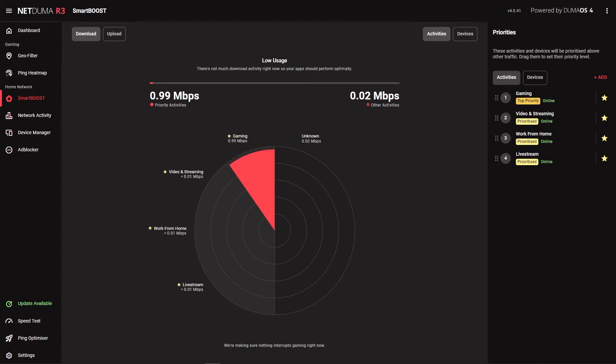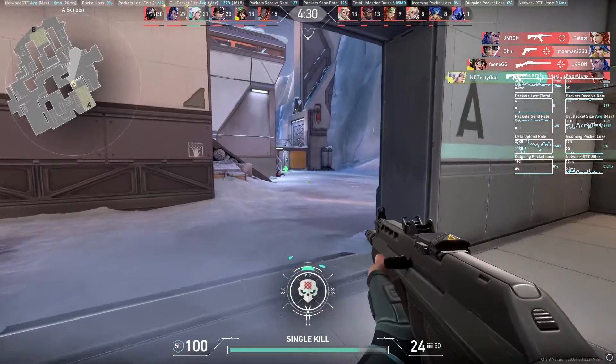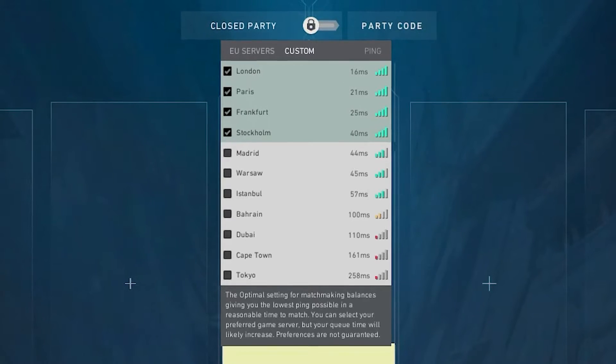Now you won't have high ping and packet loss when your roommate starts binging Netflix. Now gaming traffic is the top priority on your network, let's start optimizing your connection in Valorant. You can already select the low ping servers you want to play on by hovering over the connection icon before searching for a game.